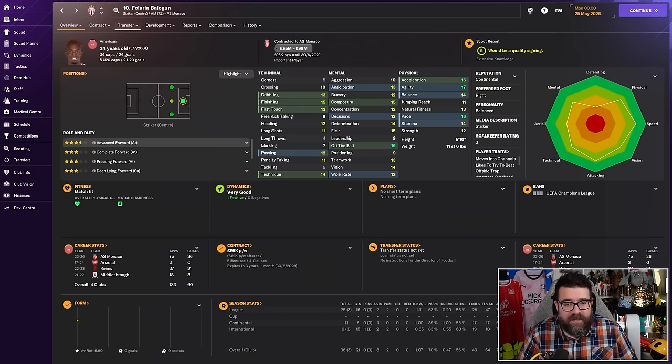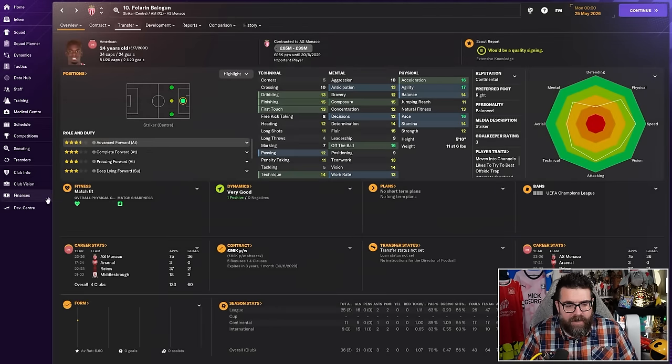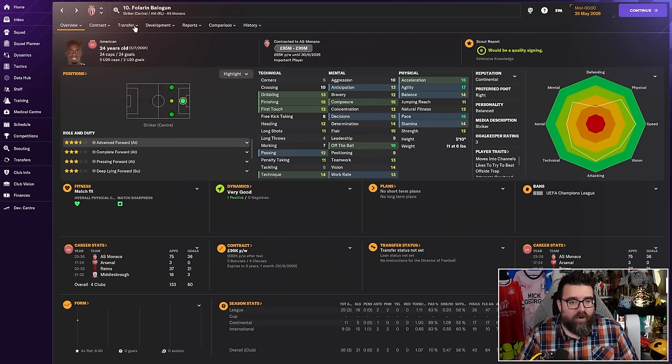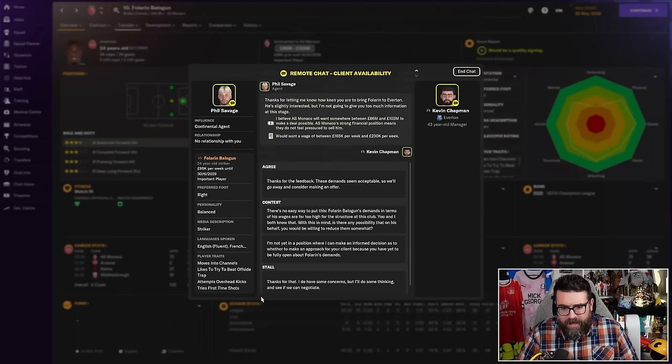The game kind of lets you get away with it. It's supposedly supposed to have consequences on future transfer budgets — it kind of doesn't. More often than not, you'll get cash injections from the board or mysterious sponsorships that appear to cover it up. It's very rare you can get yourself in serious trouble doing it. So decide how far you want to take this. As an example, still in this Everton save, let's say we want to sign Folarin Balogun, who has a transfer range of between £85 and £99 million, and our transfer budget is £61 million — so we can't afford him.